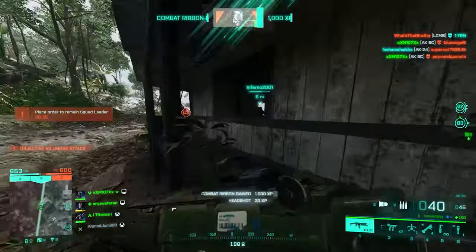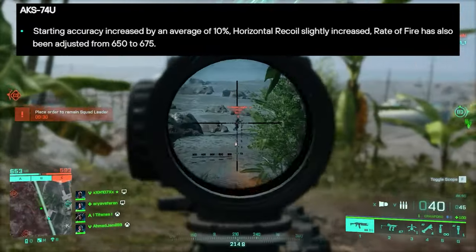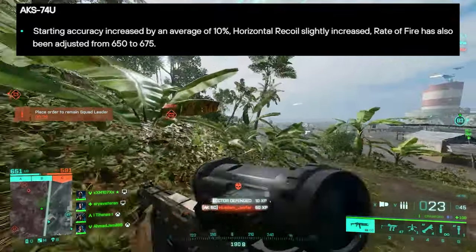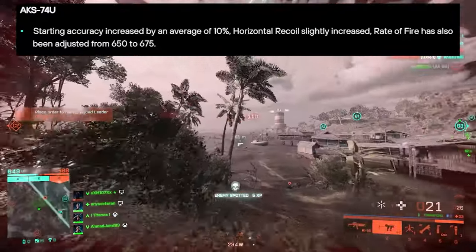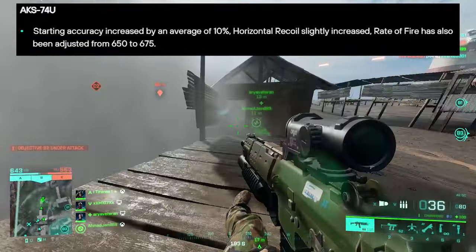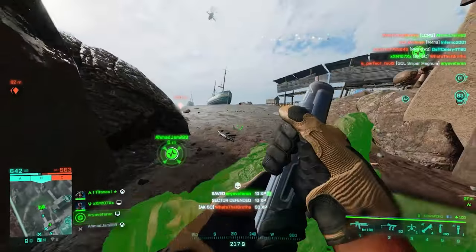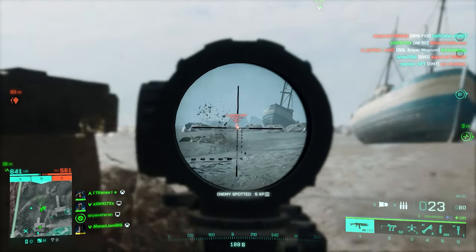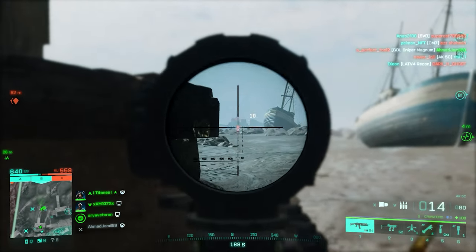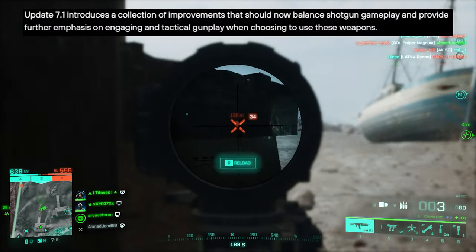The AK74U is going to have some changes as well: starting accuracy increased by an average of 10%, horizontal recoil slightly increased, and rate of fire adjusted from 650 to 675 RPM — so a 25 RPM increase for the AK74U. That's all the changes for specific weapons.